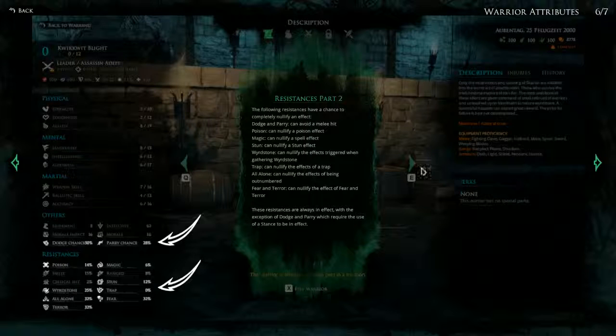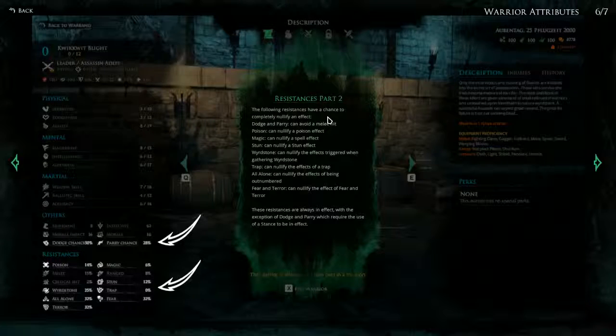Resistance Part 2: the following resistances have a chance to completely nullify an effect. Dodge and parry can avoid a melee hit. Poison can nullify poison effects. Magic can nullify a spell effect. Stun can nullify a stun effect. Wyrdstone can nullify the effects triggered when gathering wyrdstone. Trap can nullify the effects of a trap. All Alone can nullify the effects of being outnumbered. Fear and Terror can nullify the effects of Fear and Terror respectively. These resistances are always in effect, with the exception of dodge and parry which require the use of a stance — as we already saw in the combat tutorials.